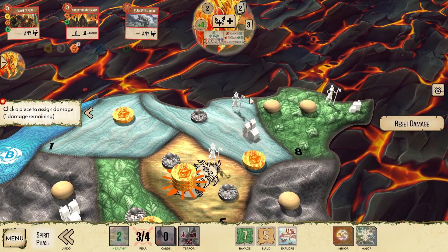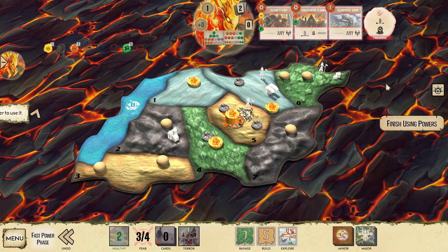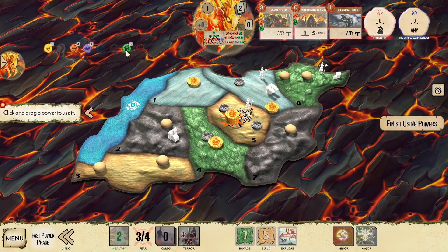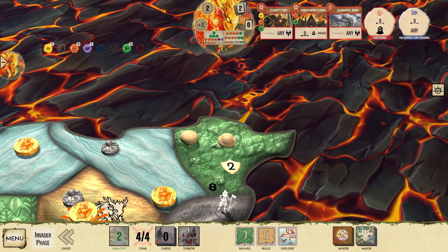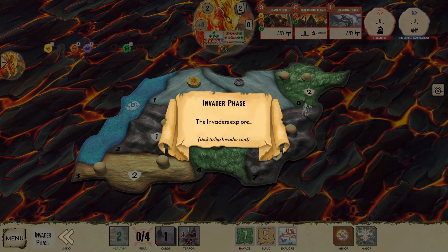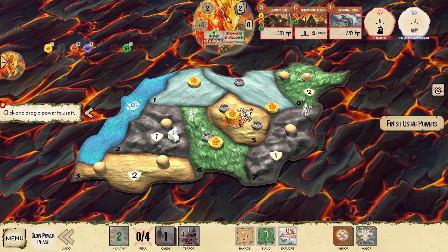Our last presence before blighting goes in the wetlands, damaging the city, then playing our hand. Elemental Boon gives us a fourth fire and a third leaf, allowing us to do full fire damage. Flame's Fury adds to that along with an energy, easily facilitating the destruction of all wetland invaders and gaining our first fear card. Threatening Flames pushes the explorer to the only safe place and leaves us just shy of another fear card. Dahan on their guard keeps the jungle from blighting, and with nowhere to build, the invaders explore back into our jungles. When cleaning up blight, consider where the action is — unless we need to make room for cascading blight or need to clear a land to place presence without cascading, we'd rather clean blight where there's not likely to be invaders. Here, our sands or wetlands are good picks, and since it will be easy to remove single blight, let's remove the double blight from our sands.